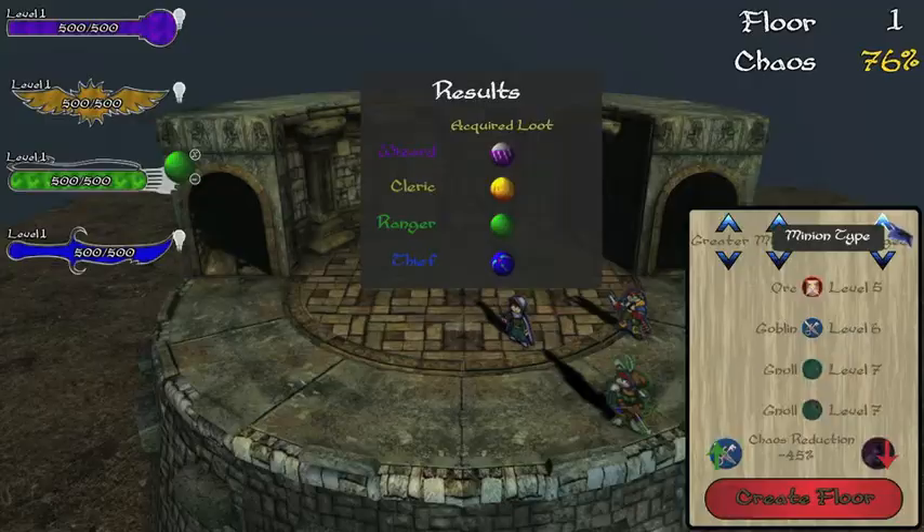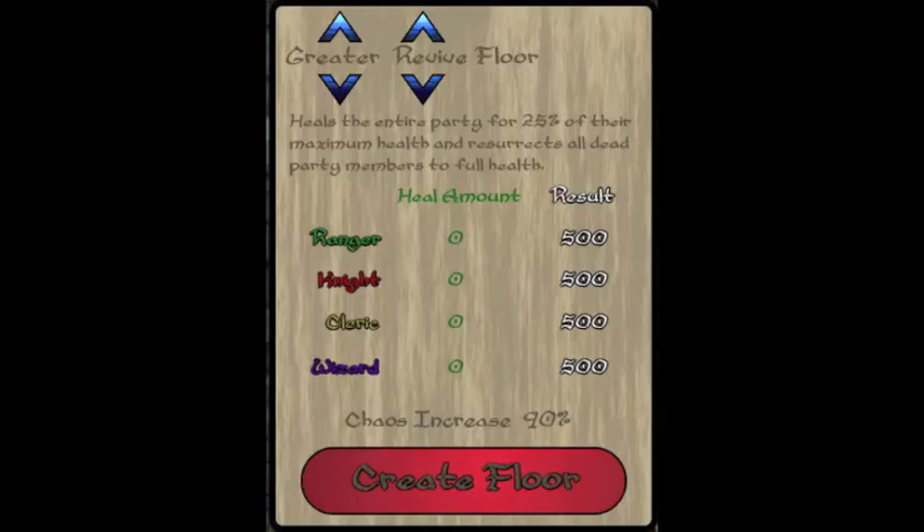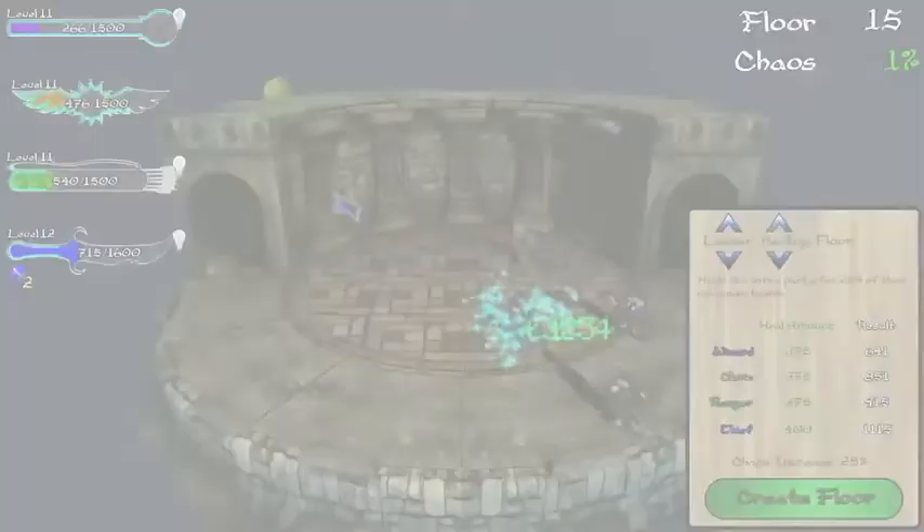Heal floors heal all adventurers for a set amount based on which of the three levels of heal floors are placed. These are the only way to heal the adventuring party outside of items and certain adventurer abilities. Revive floors resurrect one to four dead adventurers depending on which of the three levels of revive floors are placed. These are the only way to revive a dead adventurer outside of items and one of the cleric's abilities.